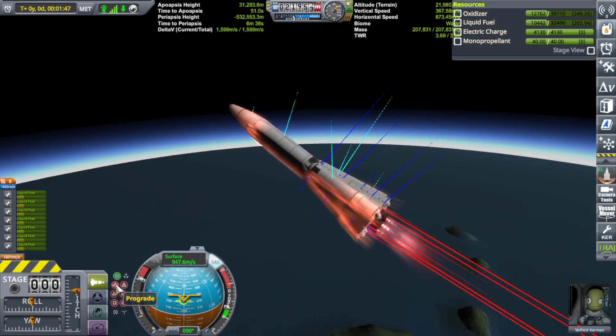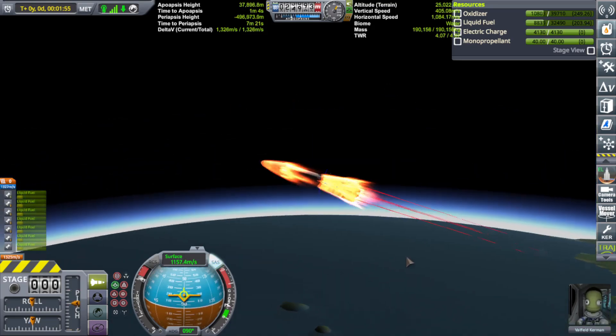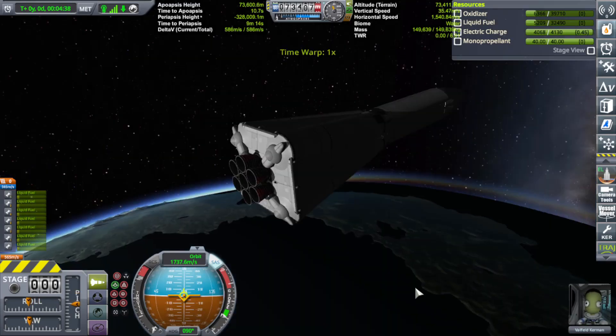Let's hit stability assist real quick and get us up there before we nose down anymore. Drag and everything's disappearing now. There we go — we're on the rest of the way into orbit.